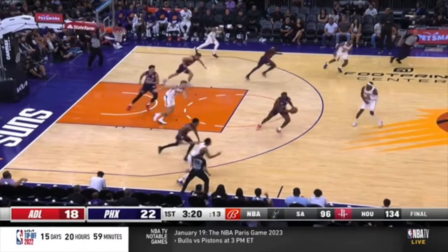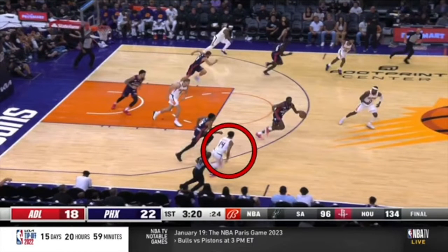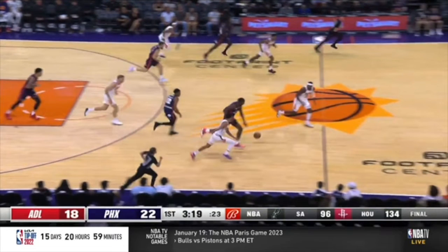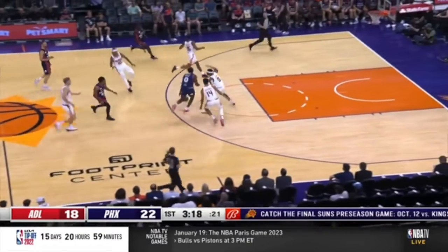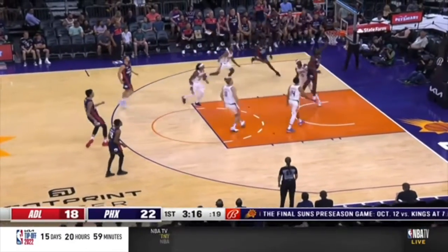Just horrible transition defense. This player cannot be going towards the ball — he needs to be getting back towards this player here. The other reason he can't go towards the ball is because we need him in the gaps defensively. You should be sprinting this way, getting back. Because if instead of going towards the ball you're over here, there's no place for this player to go. But instead you're here accomplishing nothing, and now this player is going to get right to the rim for a layup.